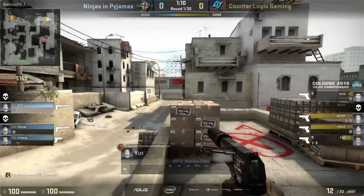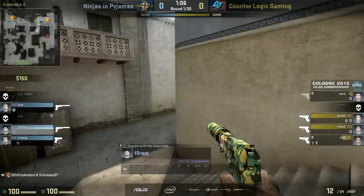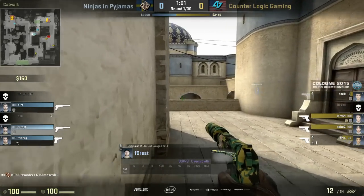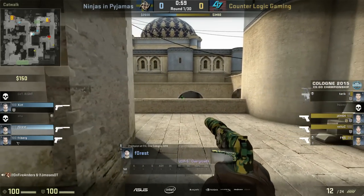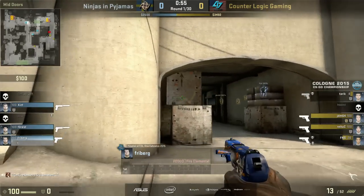Just watching for them to fall back - it hasn't happened, so they're just sticking out long. They've won that battle, they broke up the crossfire. And the response from NIP is to push onto Catwalk, get a little bit more centralized over towards A - they can watch the cross and play a little bit of a retake. Freiburg does have a kit, but he's alone, so if he falls in CT spawn during this retake, they will not have the kit available.